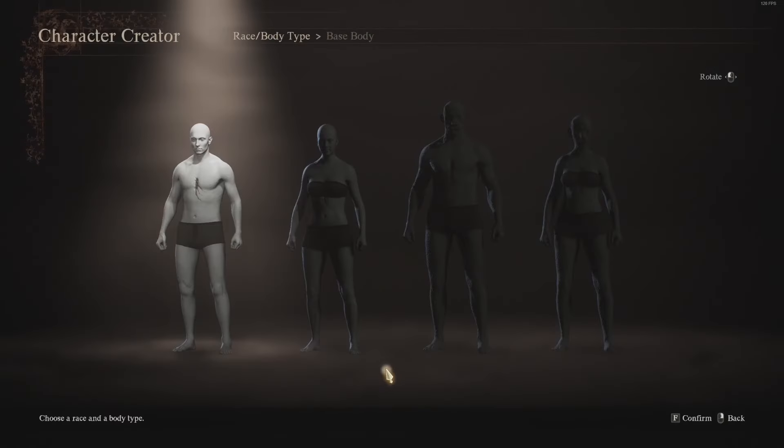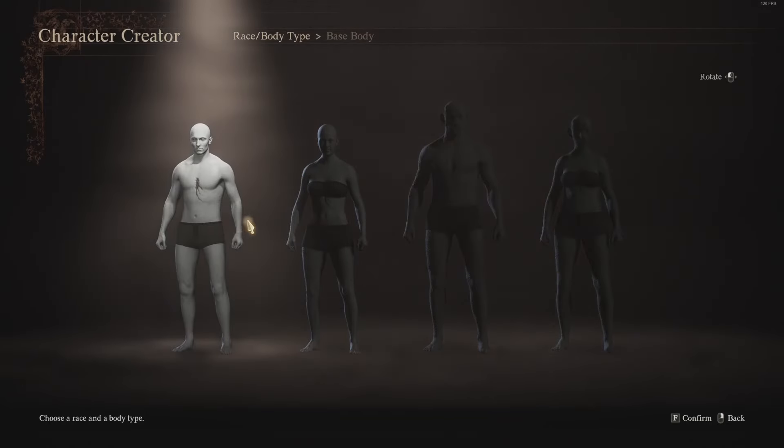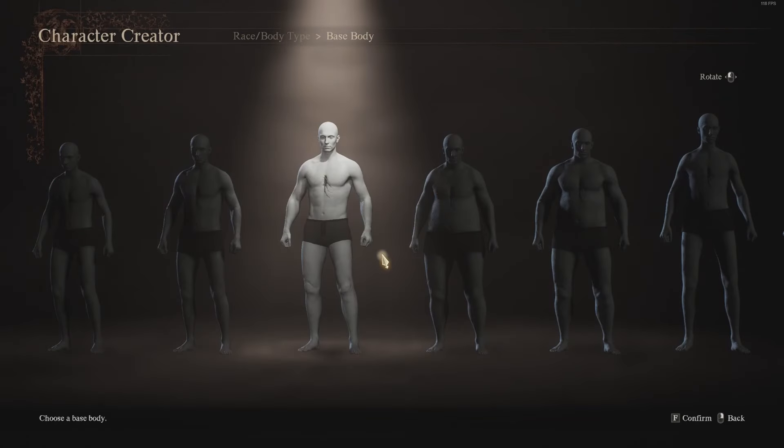Once finalized, the Arisen's race cannot be changed. You've got sort of four different options — there's almost a feline style of body type or a regular human appearance. Now, other than the basic preset options, there is actually a point to this because the different weights determine the amount of weight you can carry in your backpack — gear, curatives, healing items, mystic items — but it also determines the rate at which stamina depletes. The heavier you are, the more you can carry, but the faster you will lose stamina, making things like climbing onto enemies harder.